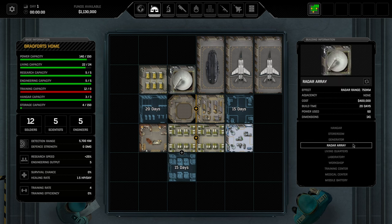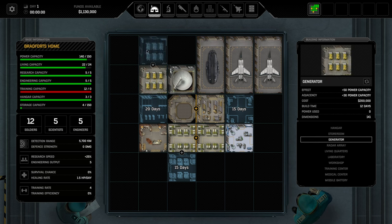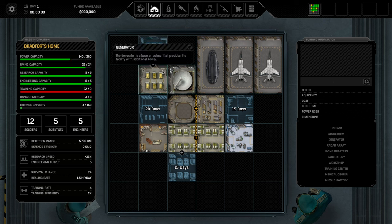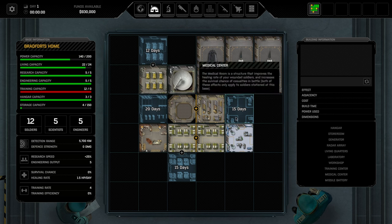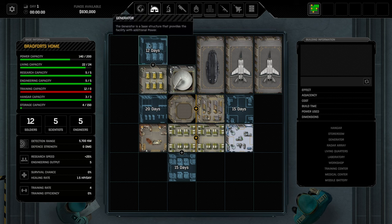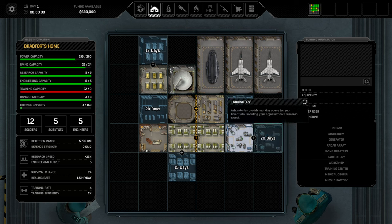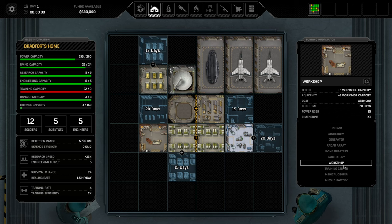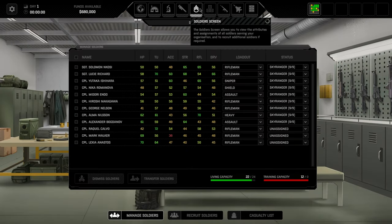We're down to 1 million, which means half our starting funds are already spent on a training center, a medical center, more living quarters, and a generator — plus a laboratory. I finally stop building because otherwise we'll go broke before we even start the game. The self-reminder: why do I always push the limits?